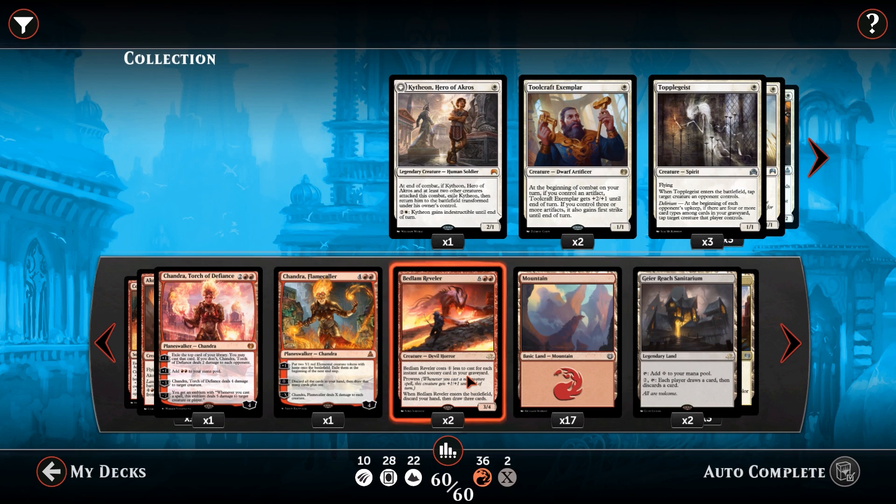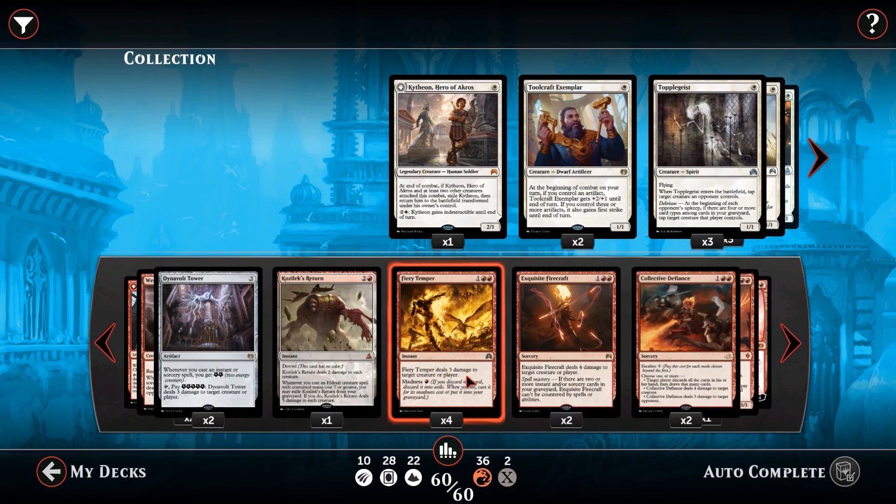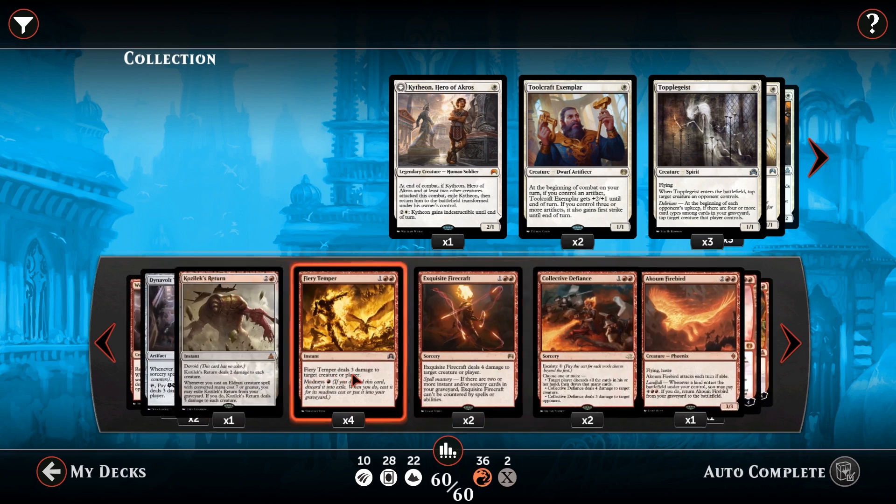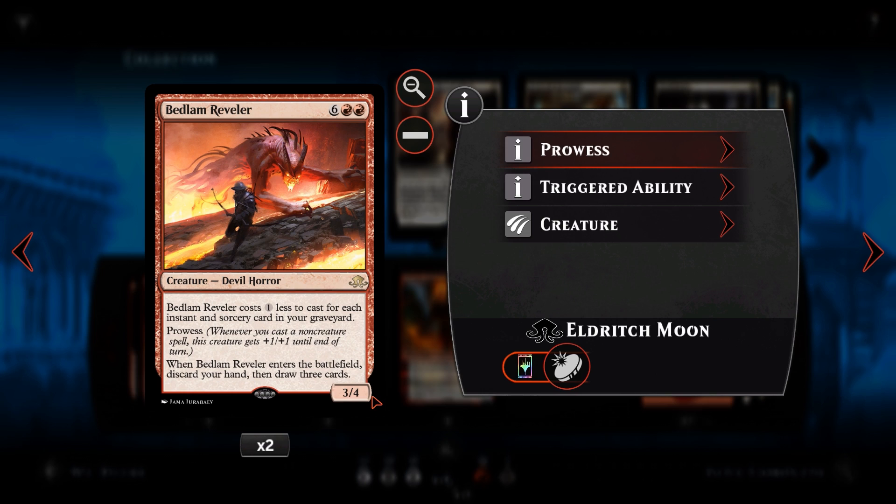So if we've got a handful of lands, this guy can be as cheap as two red mana for a 3/4 who draws us three cards, which is pretty awesome. It's also a discard outlet for Fiery Tempers. You may notice there are two and we're at 60 cards because I've also cut a Weaver of Lightning - they seem a bit situational. They're good against Smuggler's Copter and dealing with Servos and Thopters, but in matchups where they're not playing creatures, Weaver of Lightning is useless. We'd rather have more burn cards with the Bedlam Reveler.